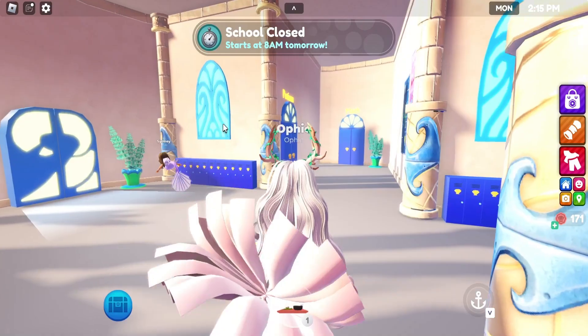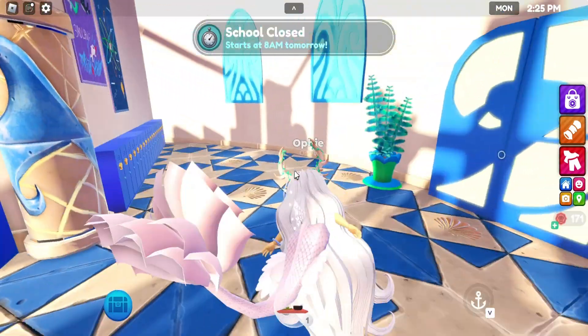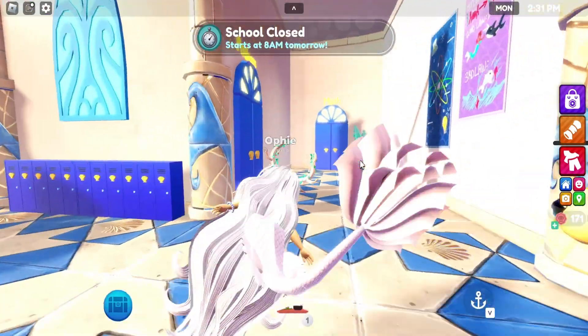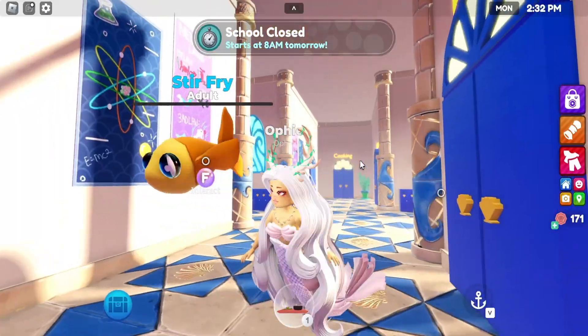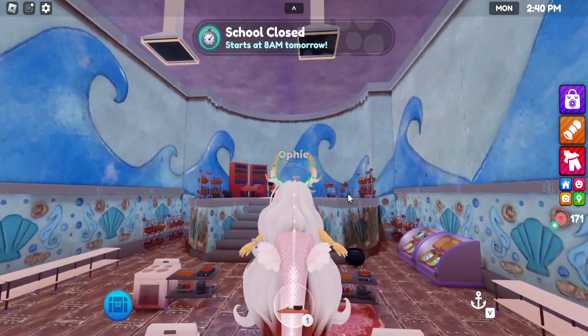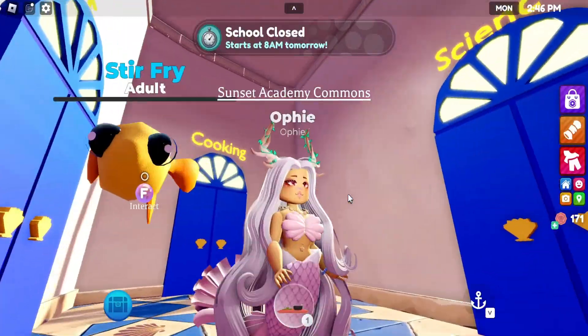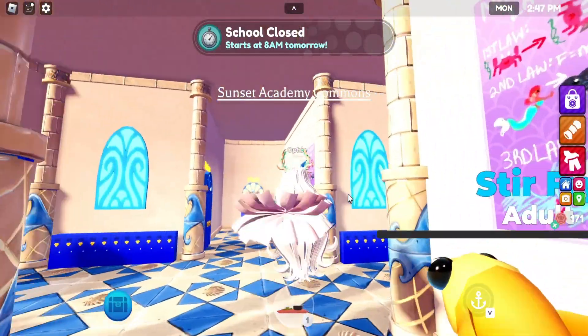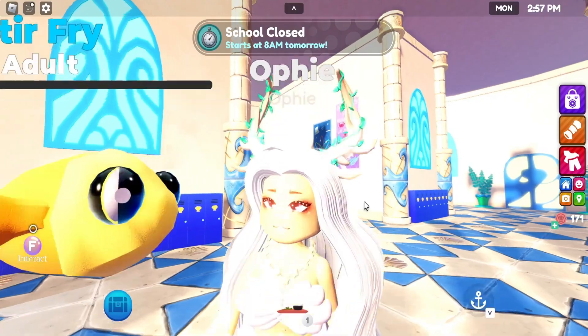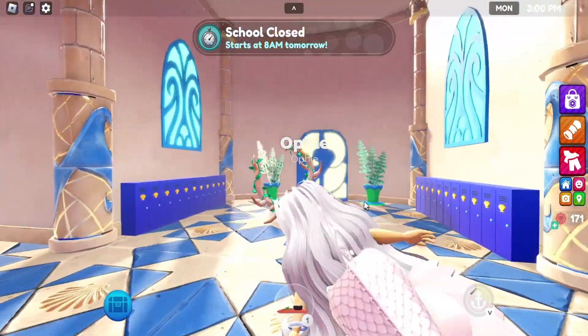Oh my gosh, look at this school. I feel like I'm in Atlantis or something. This feels so pretty. We're gonna explore the classrooms real quick, just a few of them. I actually like this classroom — this looks so cool. Let's check out the math classroom. It looks like the other ones. I'm leaving some classrooms unexplored in this video so that you guys actually check them out yourselves, because this game is actually really cool and I like it. Let's get out of here.